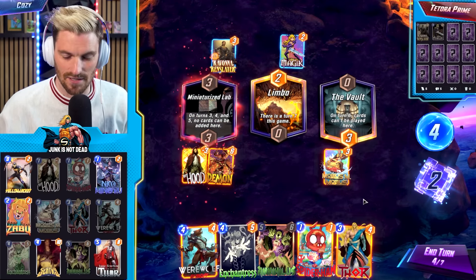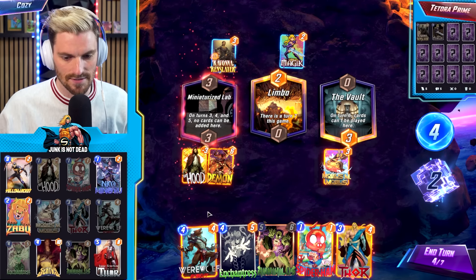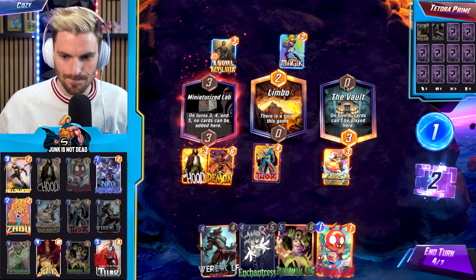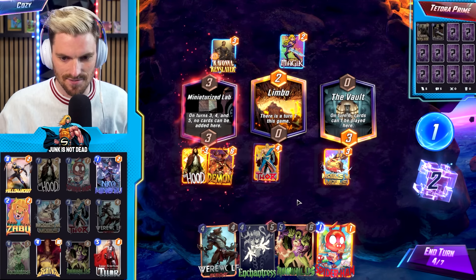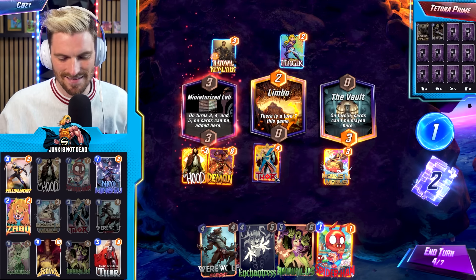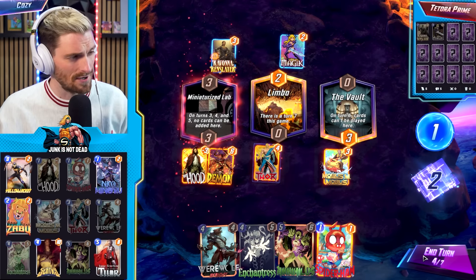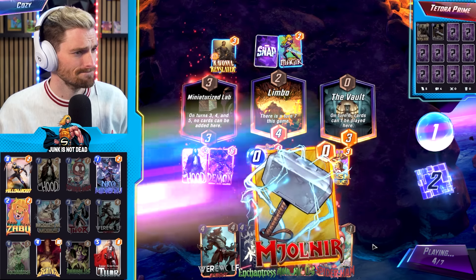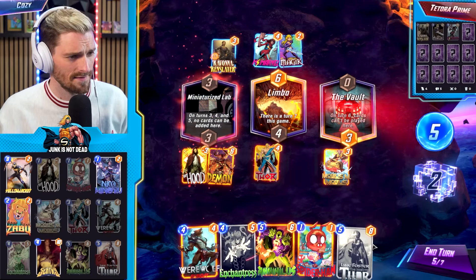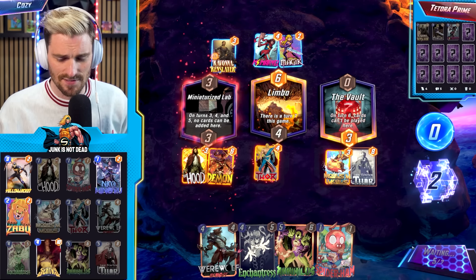We're playing the Tribunal deck — we have Enchantress to get rid of the Iron Man lane. We've got Werewolf and Thor. If we top-deck Jane it gets crazy. I think we go with Thor though — the Vault location loses a little luster but we can get Werewolf going crazy. We hang on to Spider-Ham for now. We know we're shutting that lane down — that is exactly why we played Jane Foster. We've already snapped so we're looking really good.